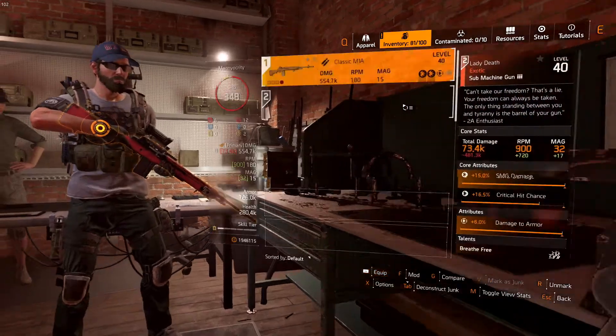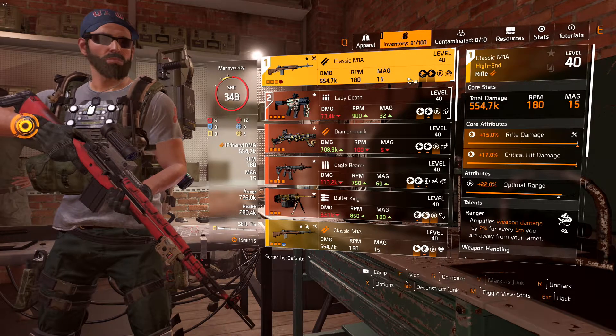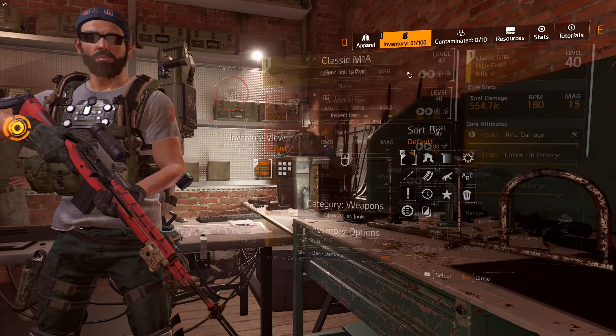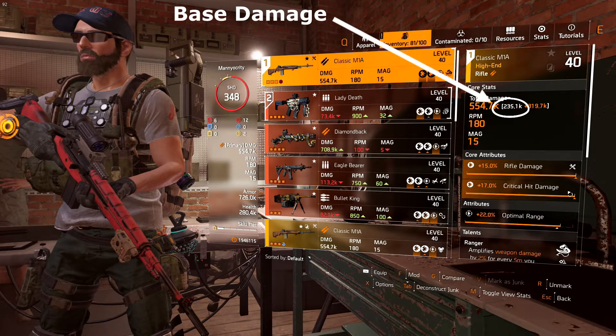Let's now look at our weapons. All weapons of the same type have the same base damage, but the number you see on screen is not the base damage — it includes your weapon damage modifier and specific weapon type damage modifier, in this case for a rifle. In order to see the base damage, you must press X to open the options and then turn on 'Show Base Damage.' The base damage for the M1A Classic is 235,100 — it's rounded, so calculations will be a bit off but should not be by much.